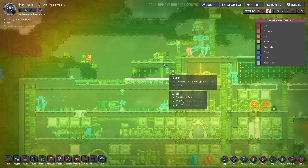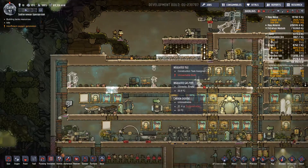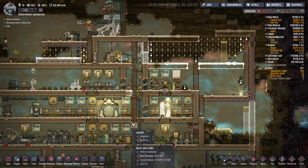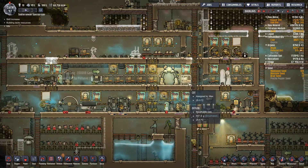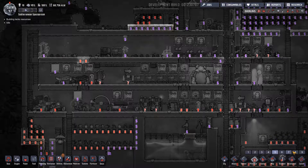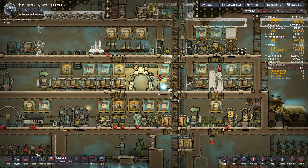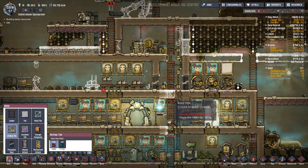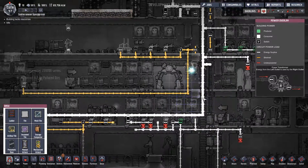It starts soon again I guess. I hope it works. Maybe I need two of them, I don't know. I have to work that out. Skelly-freeze Ruby - yeah, you run, that's what you do. Deconstruct these two with priority. This is actually fine. My power system is so shit.